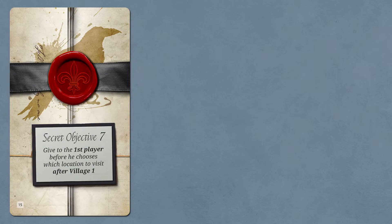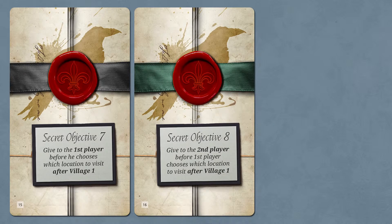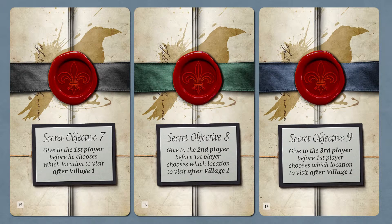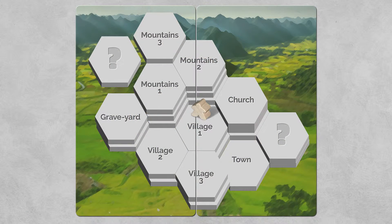Now what we need to do is double check our objective cards to see if it's time to draw a new objective card. Looking at the rules, it says: give to the first player before he chooses which location to visit after village one. So this is going to give some new information to the first player, some information to the second player, and some information to the third player. Then based on that information, they're going to discuss which hexagon they should visit.